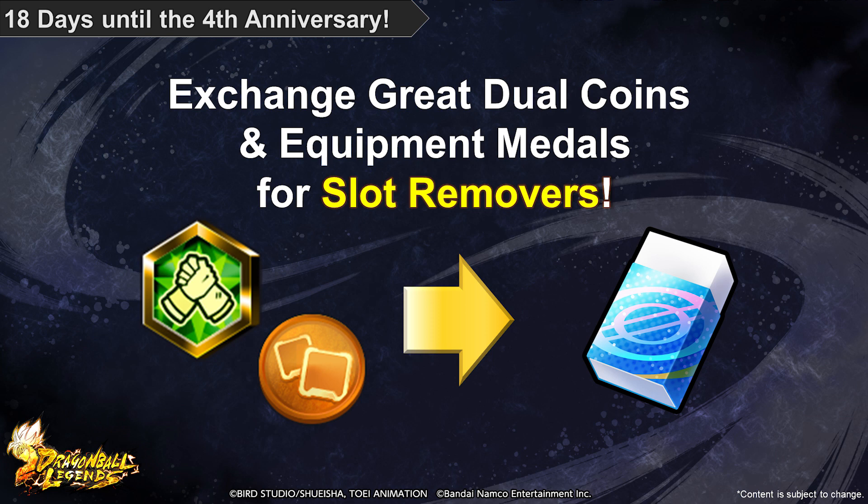Great dual coins and even equipment medals will now be exchangeable for slot removers. We're also adding various stat-boosting titles that have appeared previously in Legends. If you missed out previously, now's your chance to exchange and boost those stats. You can earn great dual coins from the extreme difficulty of hyperdimensional co-op, and equipment medals can be earned through Missions and Battle Rank Season rewards from PvP.